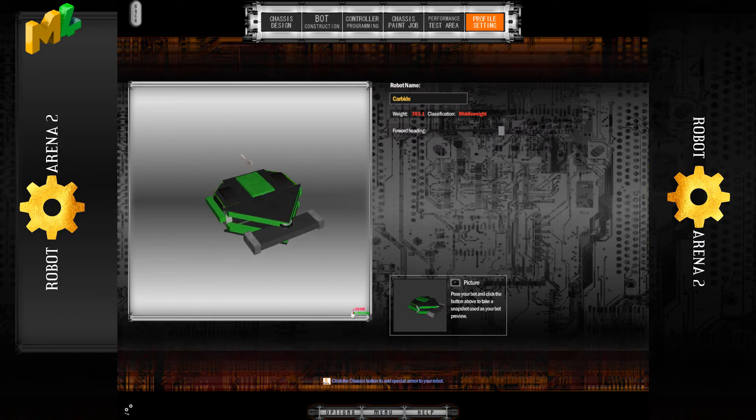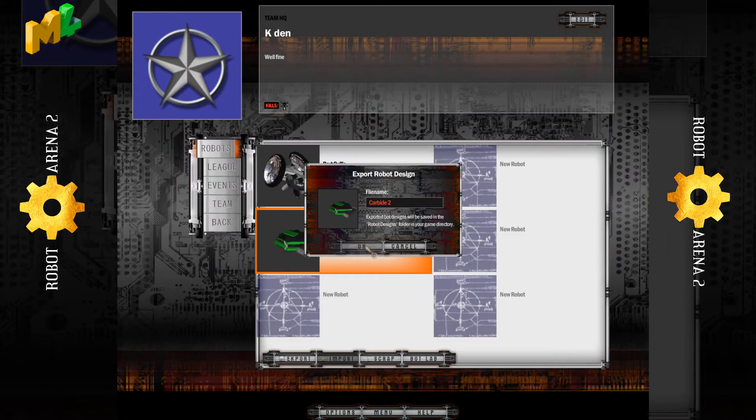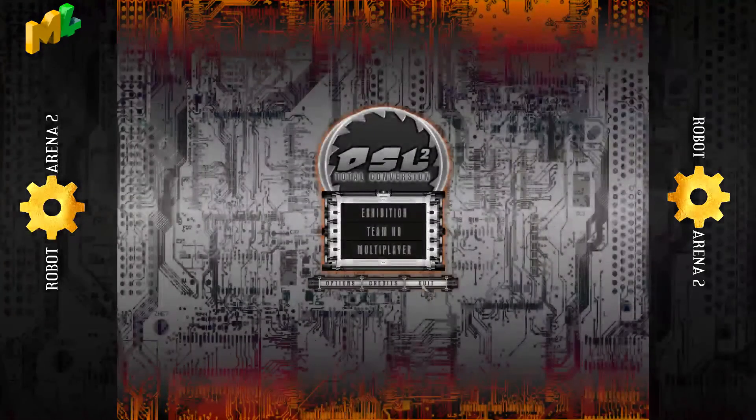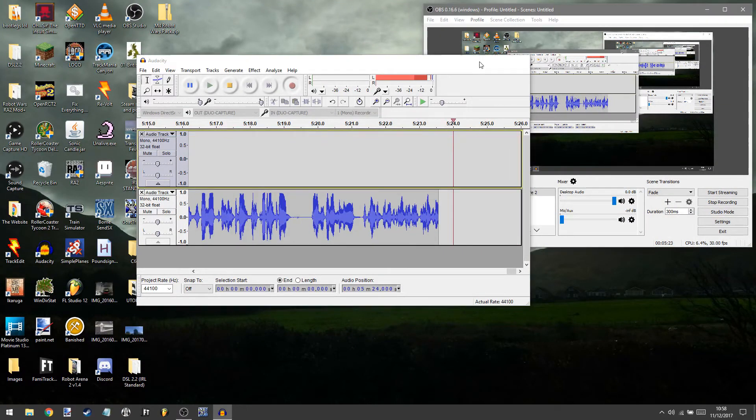So you've gotten that far — you've named your robot, called it, and done your programming. You've got to go back. I had a feeling the game had crashed trying to export Carbide, but nope, we're good. So you've done that, you can leave the game, quit out of the game, and then switch your recording over so everyone else can see.